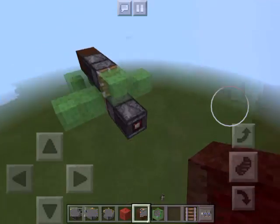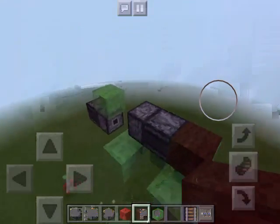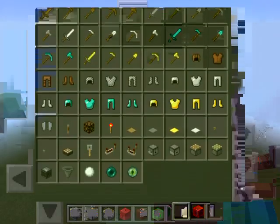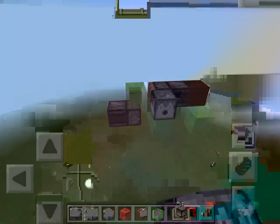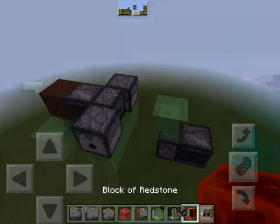So if you want to make this a bomber plane, it can be done. All you have to do is delete the front two and then you need the redstone blocks.